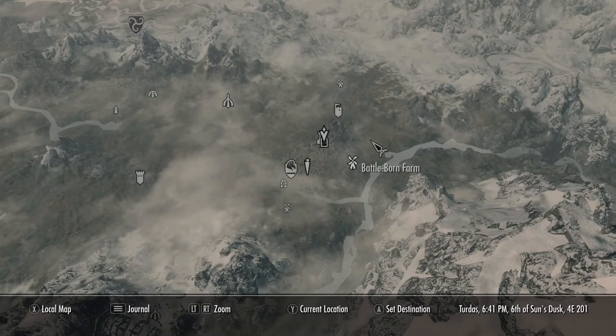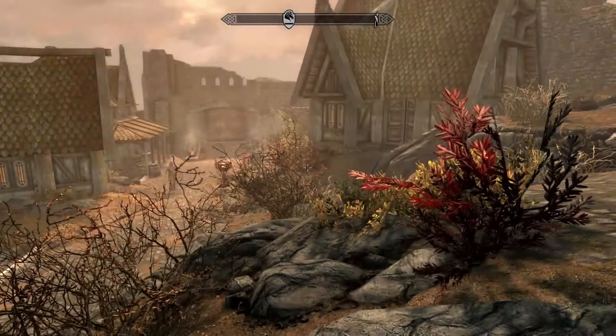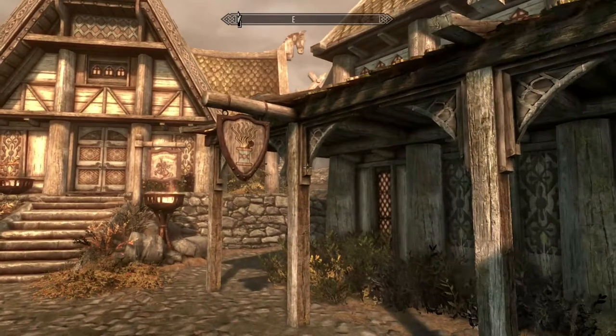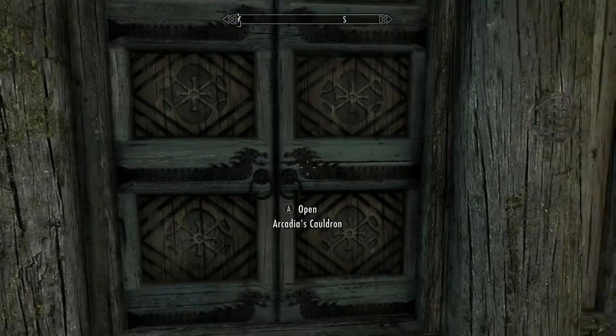For this segment, we're going to talk about some of the important locations you'll need to go to in order to get the items we discussed earlier. The first area is Arcadia's Cauldron in Whiterun — this is where we're going to get the Hagraven Claws and where we're going to be making most of our potions.